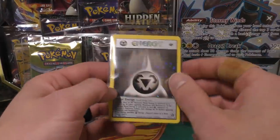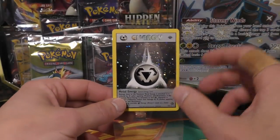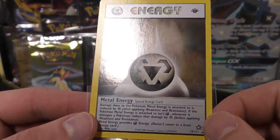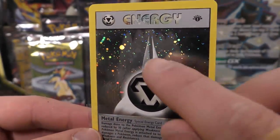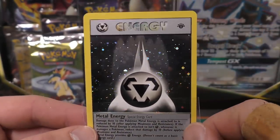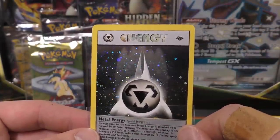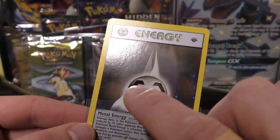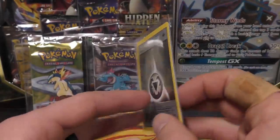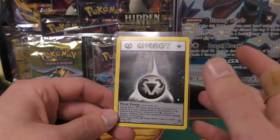For our very first holo we have... oh, Metal Energy. You wouldn't think I'd get excited over this one, but it's actually a really tough card to get in PSA 10. Let's look at the holo — there are some print lines, they're faint but you can see them. This is why it's really tough to get PSA 10: because it has so much more holo, you're going to pick up those print lines more often. Condition-wise, other than the holo print lines, you're probably looking at a strong 8 or a 9.